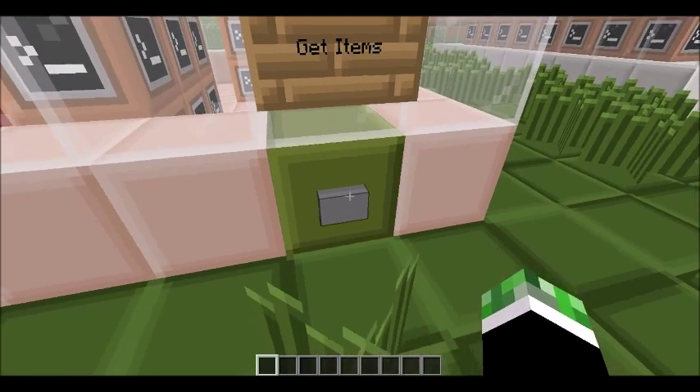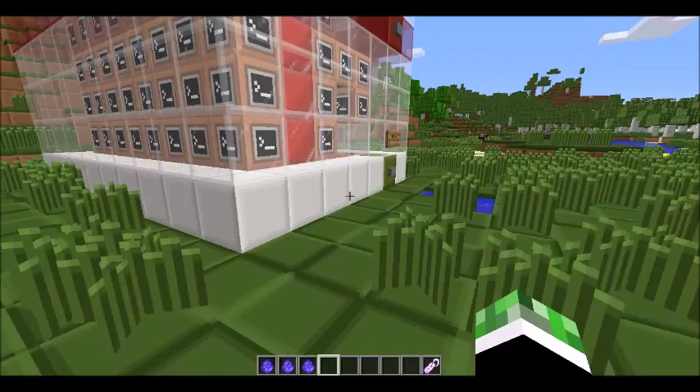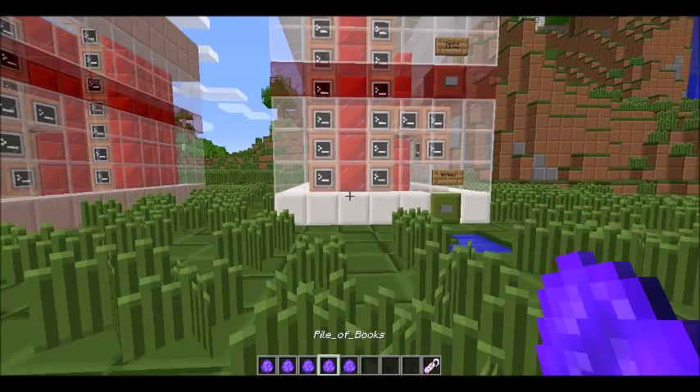So this is the first furniture mod command block, and this is the second furniture mod command block. They're both different because you get different stuff — one gives you two items and the other gives you three.